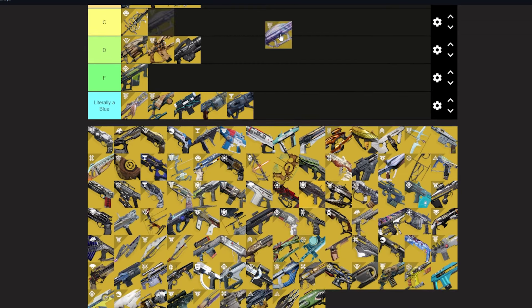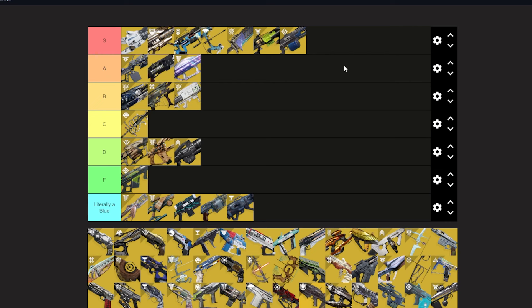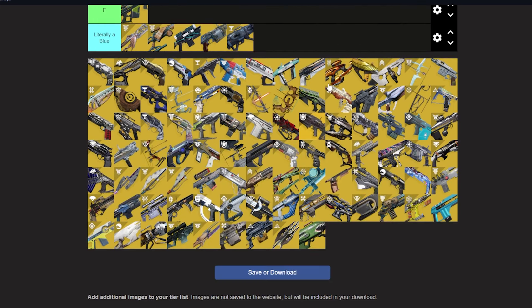Two-Tailed Fox — probably the only A tier rocket launcher. It scorches, it suppresses, and it jolts. Overloads stand no chance against it; it stops Hive lightbearers in their tracks every time. Tractor Cannon also suppresses and super-weakens with subclass verbs so it stops overloads too, but at closer ranges — Two-Tailed Fox has tracking so you can deal with overloads from longer range more easily.